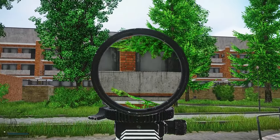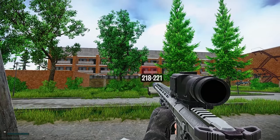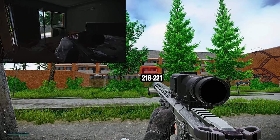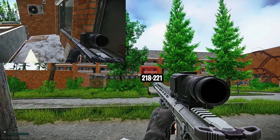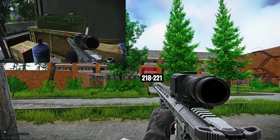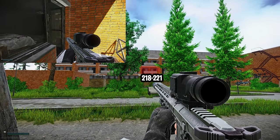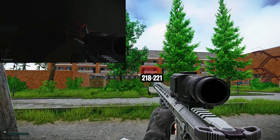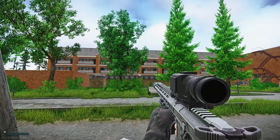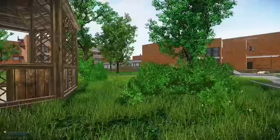Another second floor balcony to look at is two over from that one — fifth from the left — that's 218/221. There's only one way to get to 221, which has the red key card spawn, and that is through 218. Same thing as 222: if they come in and go into 221, they have to come back out through the balcony the same way, and this gives you another shot to get the kill.